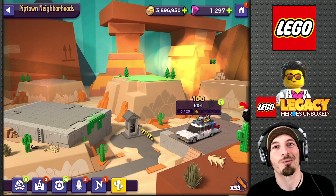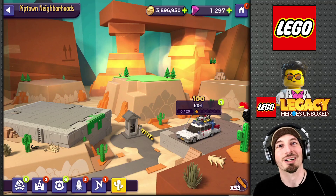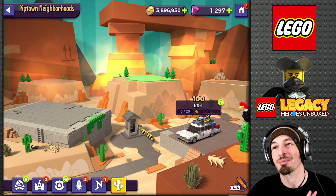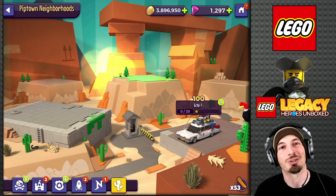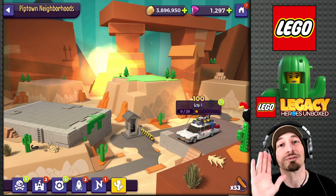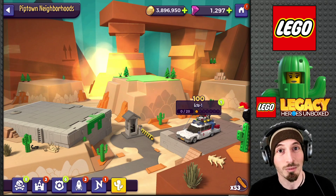What's up friends! It's time for another Lego Legacy Heroes Unboxed video. Today, Ghostbusters just came out and Peter Venkman is available, but I don't have a spare $200 laying around — he was seven-star immediately. So we're gonna have to wait on that until he becomes more readily available.